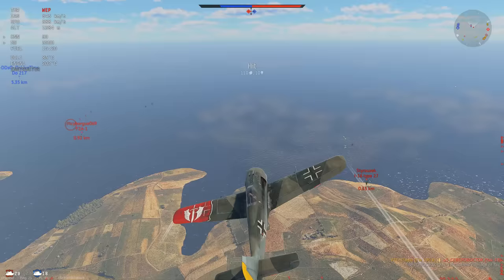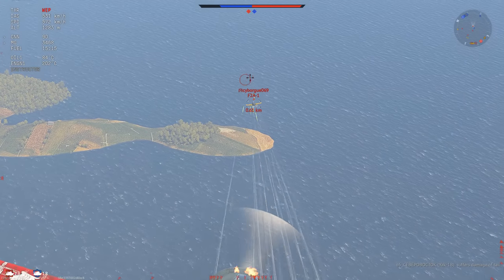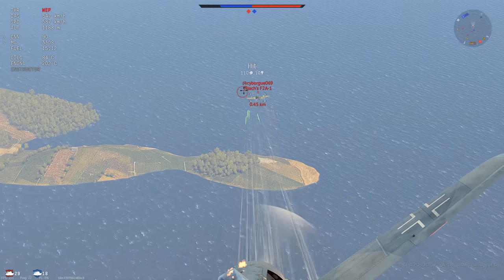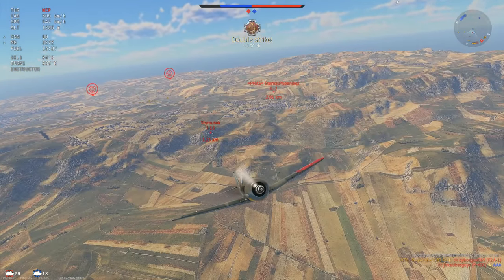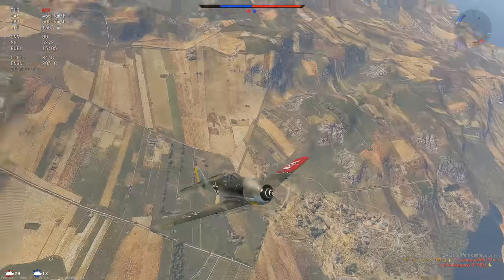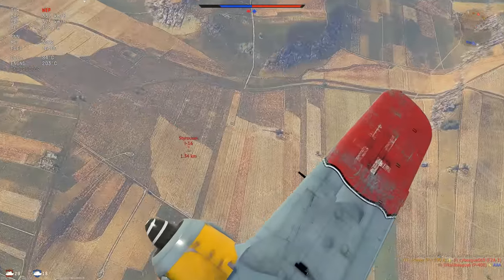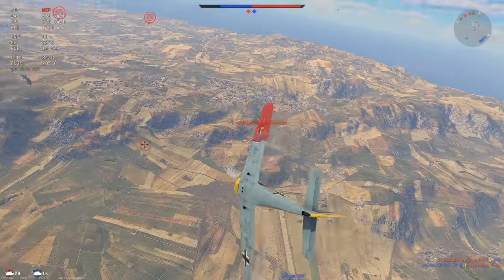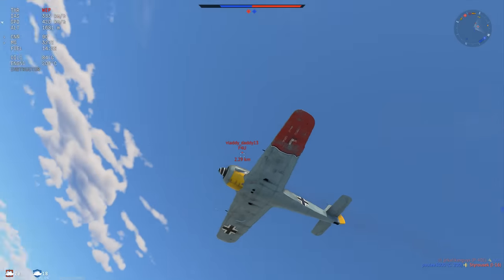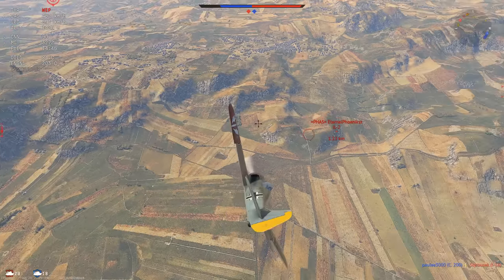We go head-on with the I-16, hit him a little, don't do significant damage. But then I notice the F2A — super slow, just flying straight. I'm going to spray my MGs at him; I'm not even going to use my cannons. Mainly because I just want him gone. The F2A Buffalo is an extremely annoying vehicle to fight, especially if you're already engaging someone else. It's a little bit like a biplane — not as obnoxious, but it's up there.